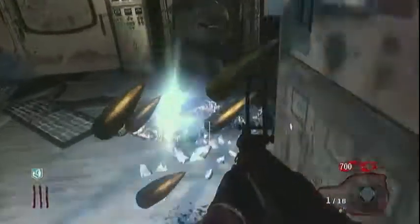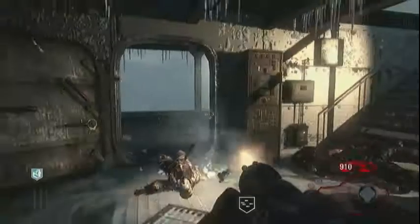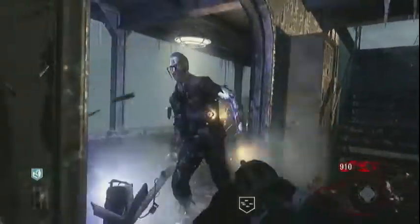Okay, so right here I'm going to grab the Death Machine. Now, whenever you get one of these, you've got to shoot George, because it does way more damage than anything else. It's free damage to George.